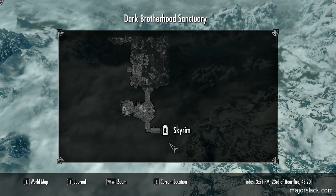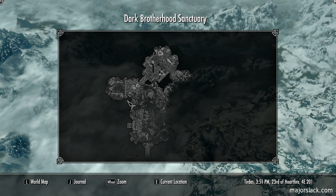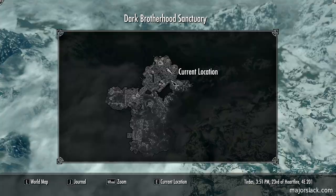Once again: there's a front entrance, smithing station, arcane enchanter, and alchemy lab, and living quarters. Let's continue our tour.